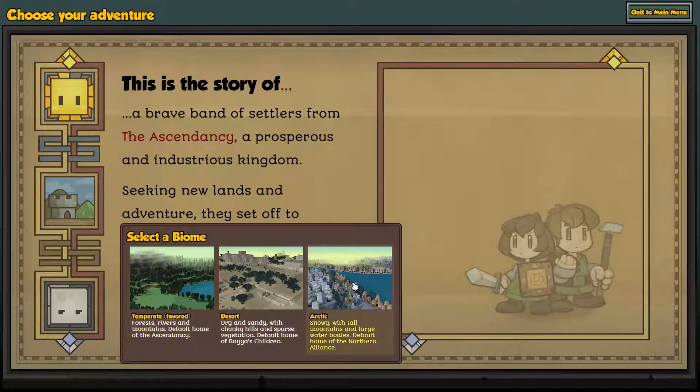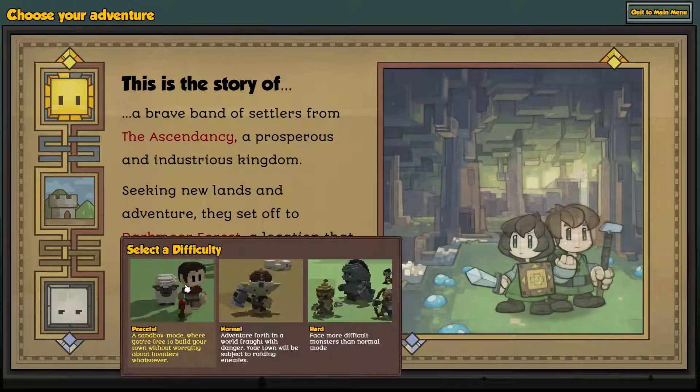So you get to select a biome. You can be arctic, desert, or temperate, and it says favored — so I assume conditions living there are a little bit better. Okay, so you can do peaceful, normal, and hard.